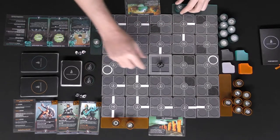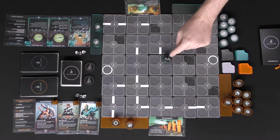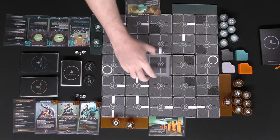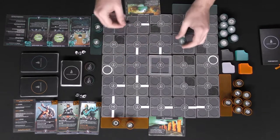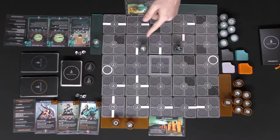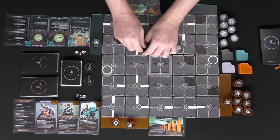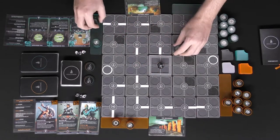One thing you can do is, if you're adjacent to the Fragment, you can pick it up and place it on your magnetic space. Another thing you can do is pass the Fragment. So if you're here and you've got the Fragment, and you've got a character that is exactly three spaces away, you can spend one of those tokens and pass it.